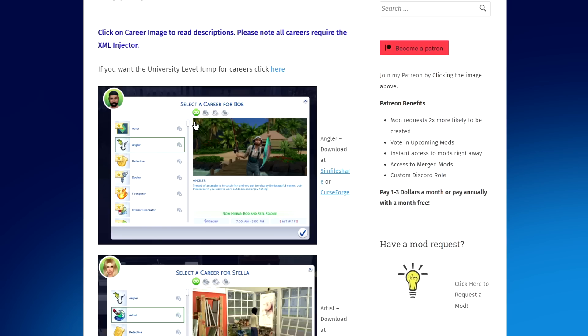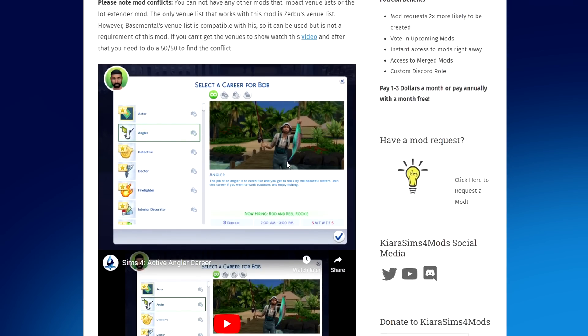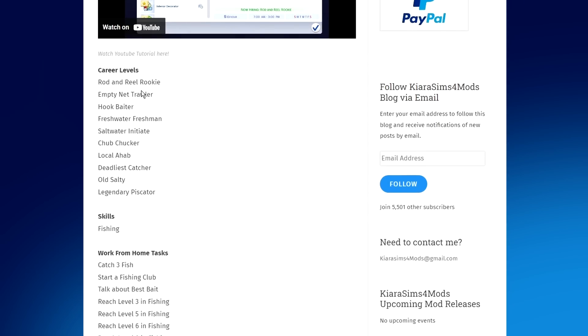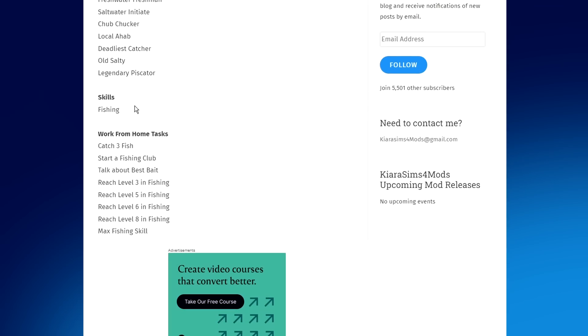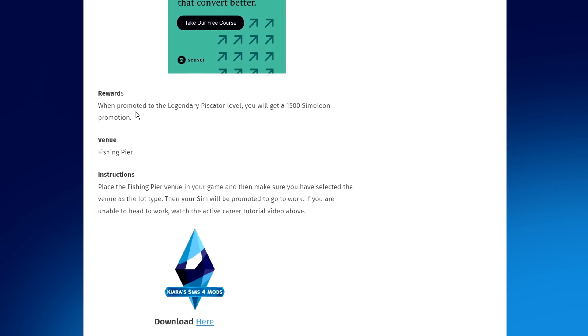Don't worry — once you click on a particular career in Kiara Sims, she goes into greater detail on how to make that happen. The first active career is the Angler career, and all the details are readily available to check out. For instance, the required game packs for that one include City Living, Get to Work, and Island Living. Each active career has different career levels and skills to work towards in order to achieve success.